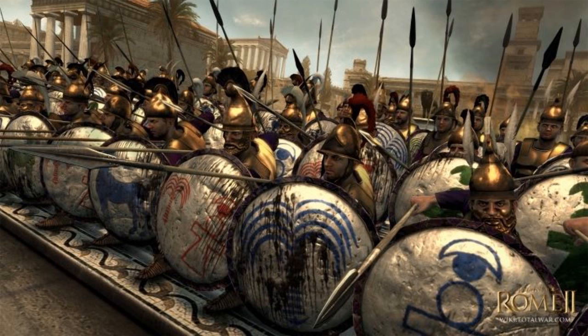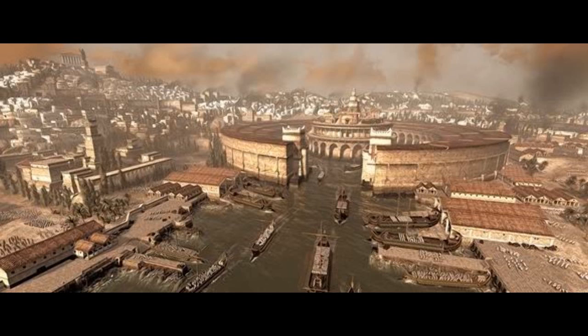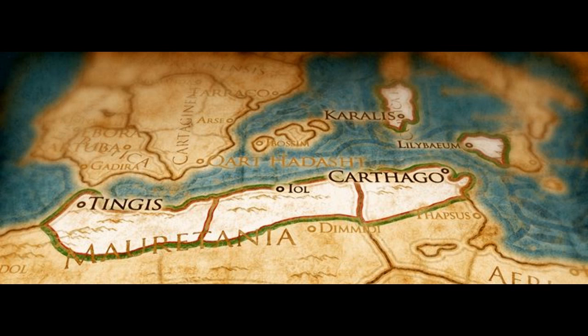With Carthage, the economy, morality, and military go hand in hand. There is a very small population within the Carthaginians, even though they have the most land out of any faction starting off. They own most of North Africa — Corrales and Lilabam. So they're very spread out, have lots of land, and a small population.